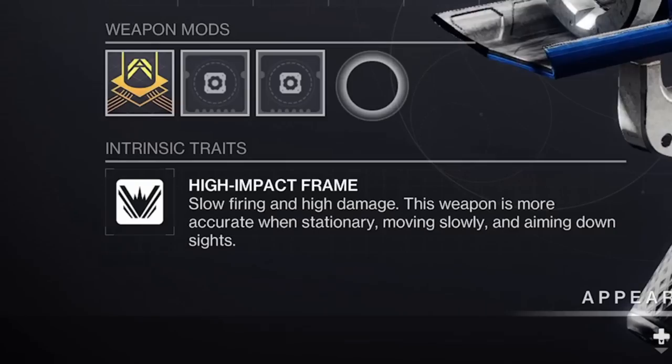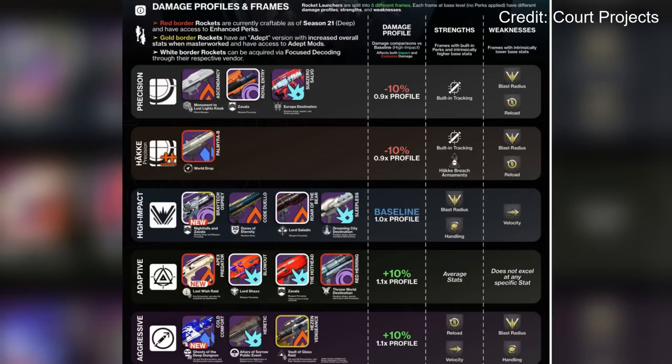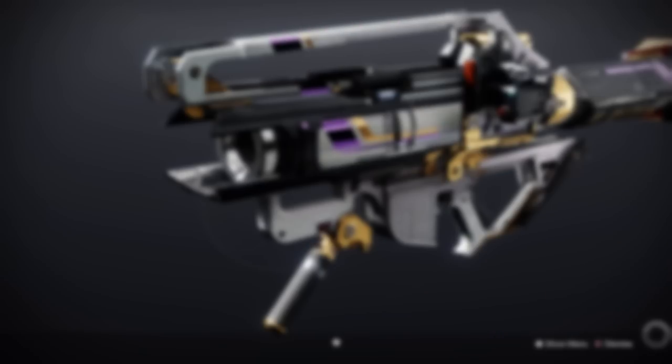It's a void energy high impact frame, which is in the middle of the road in terms of damage potential. However, it does have the most unique set of perks we've ever seen on a rocket launcher, including all your standard perks in the pool like auto-loading holster, field prep, lasting impression, and frenzy.